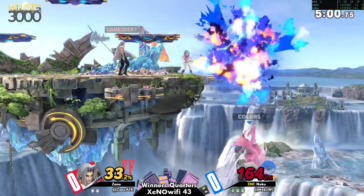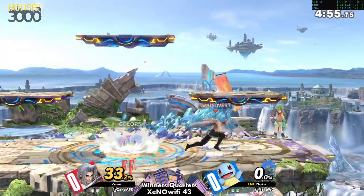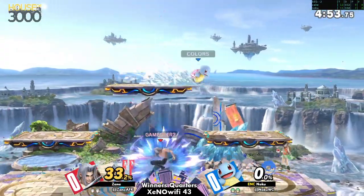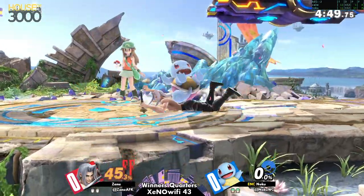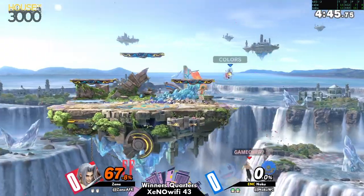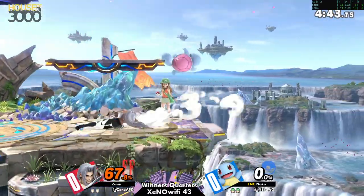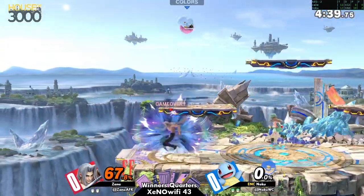Megaflare covers platforms — Sephiroth does such a good job at covering platforms, especially on Battlefield. The Battlefield platforms are super small. Well spaced, well spaced. Squirtle's really good at getting right in Sephiroth's space because they're small. And that forward tilt really opens a lot of doors for them. Sephiroth has a lot of trouble dealing with characters that are small and just up close like that.